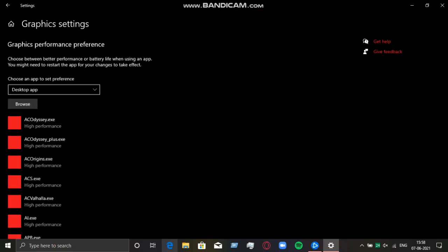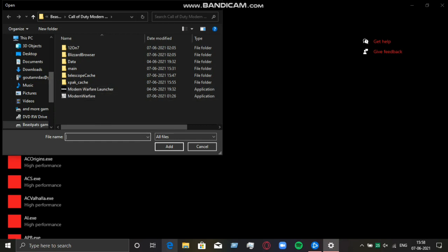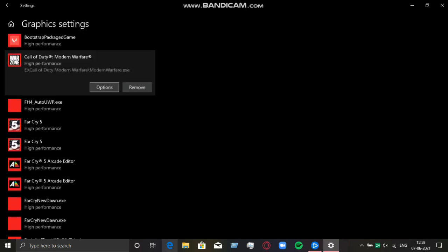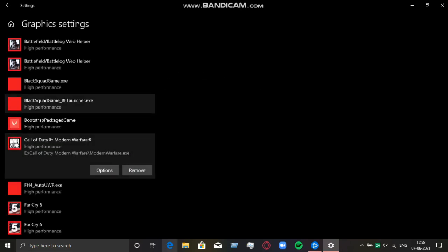Then click on Browse and you need to select both of those two .exe files which you tweaked earlier. Again, go to that folder and select these two. After adding them in, go to Options and select High Performance. You need to set it to High Performance.